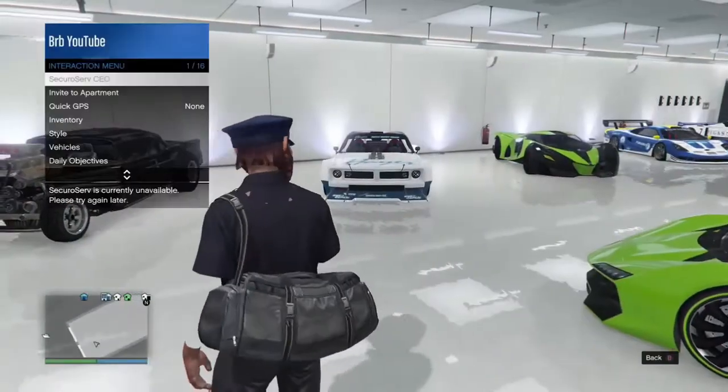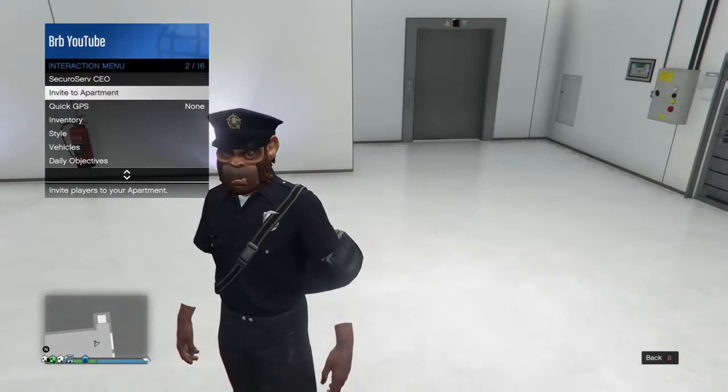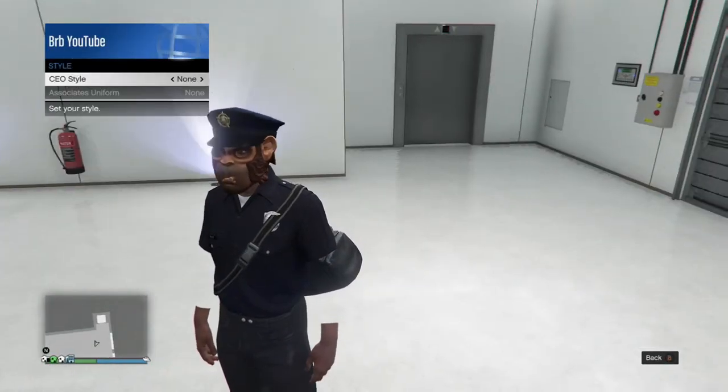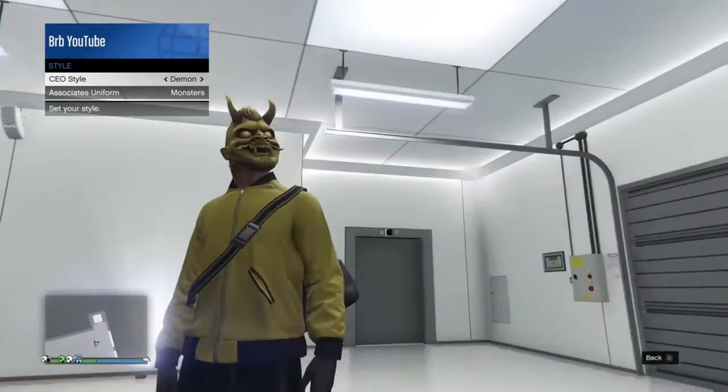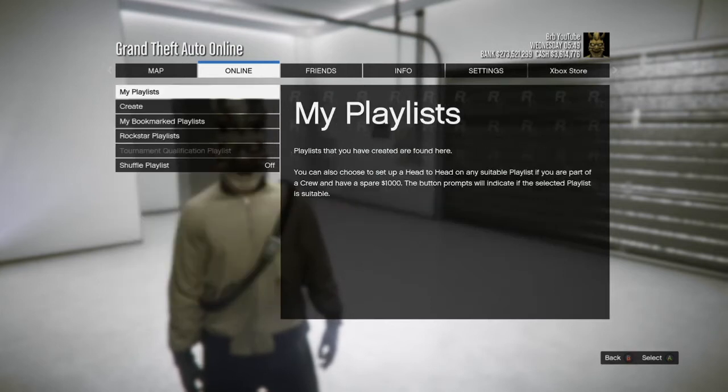First thing you want to do is have a Secret Service or have your friend have a Secret Service. You want to go to Management, then go to Style, and do the Demon option. Then press Pause, go to Online, go to Playlist.